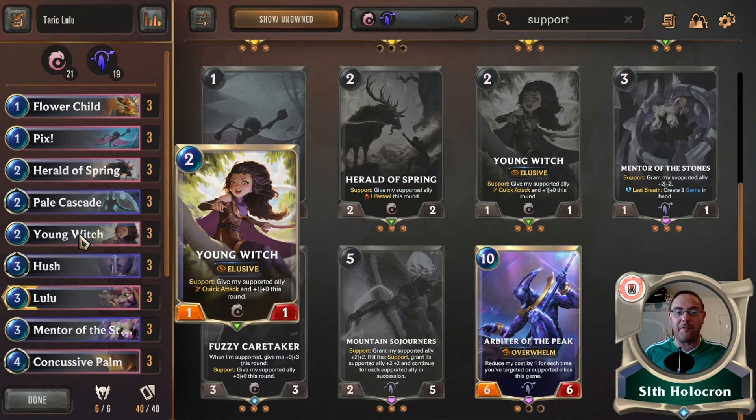And then Young Witch is an automatic three-of — an elusive that, when it gives something support, you get a quick attack and plus one power this round. So there's an awful lot of very good spells and supports going around.